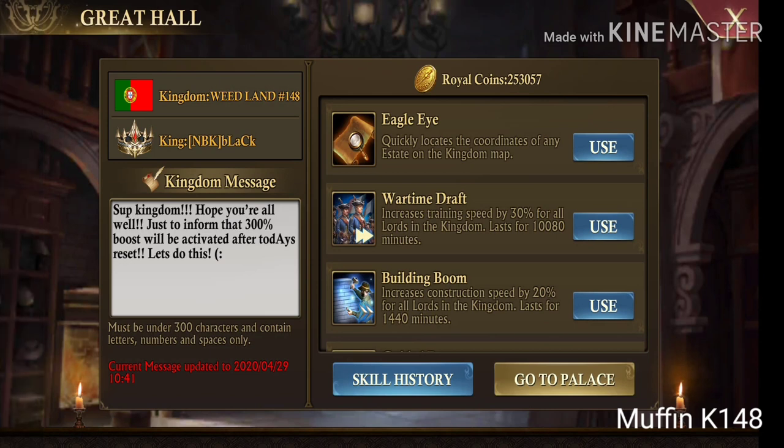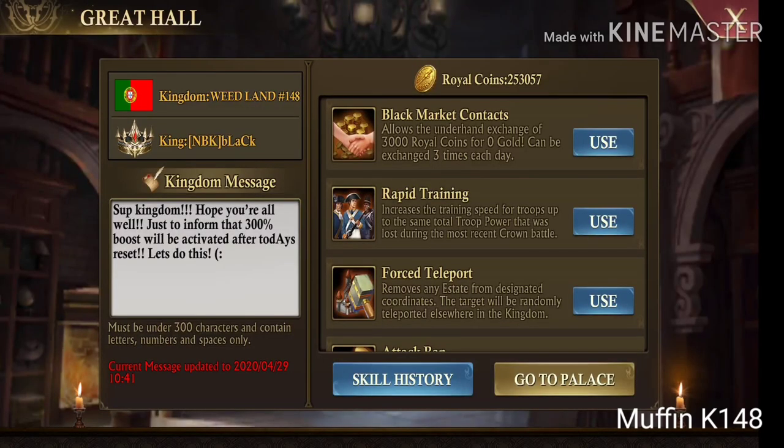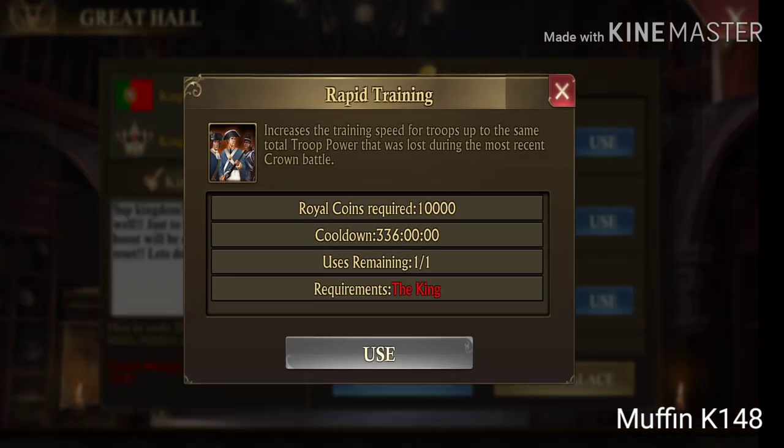Normally the relic costs 1000 gold and lasts 24 hours, or on Thursdays you may buy it for half price and it lasts 2 hours. You also have Royal Boost — that's an extra 30% and it lasts 1 week. And the cherry on top is the KvK boost: if you had any losses during KvK, you gain an extra 300% to retrain those lost troops.